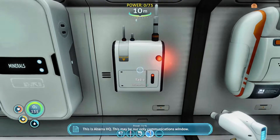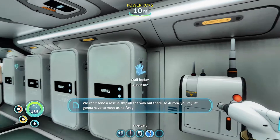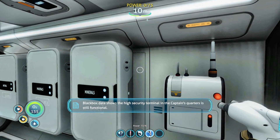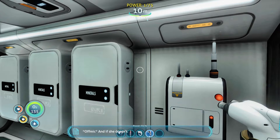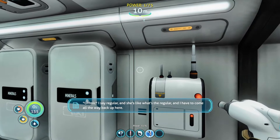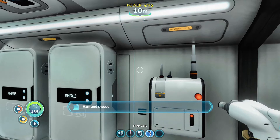Let's go ahead and listen to this message. 'This is Alterra HQ - we can't send a rescue ship, Aurora, you're going to have to meet us halfway. We've uploaded blueprints to the ship's computer. Black box data shows the high security terminal in the captain's quarters is still functional. The code should be 2679.' We're going to have to go to the ship to get that.